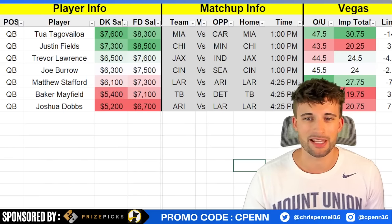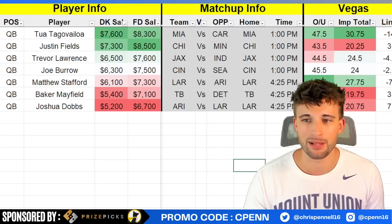Fields is up there in price a little bit, but DJ Moore and Cole Kmet are the two top options and really aren't that expensive. Then you can run it back with Jordan Addison or KJ Osborne, who also are not that expensive because there's no Justin Jefferson — so the prices are down for the runbacks. You don't have to force in a near-$10K Justin Jefferson in the stack.